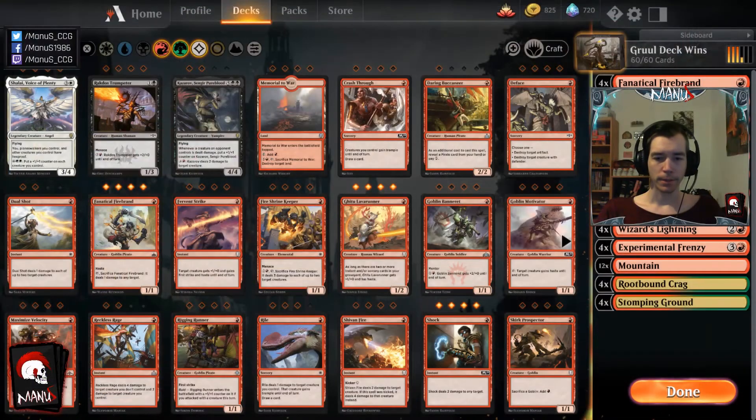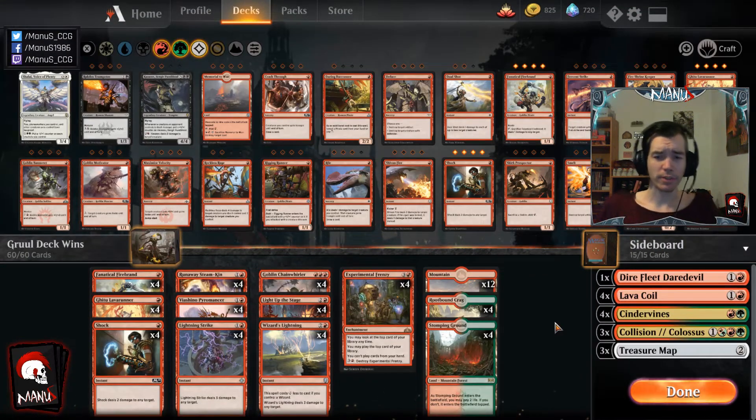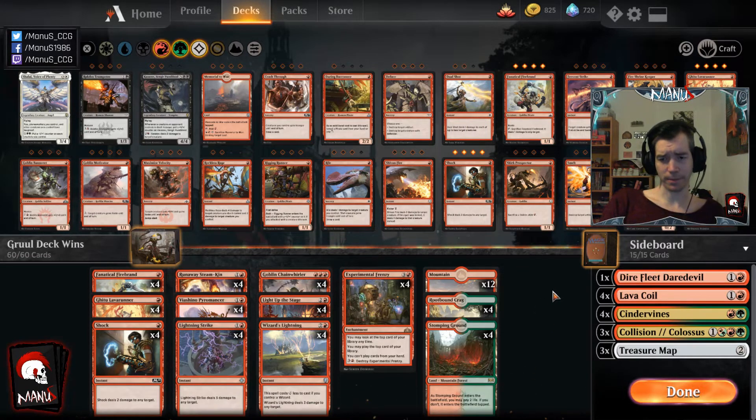So this is the deck list. The only change to the main deck I made is I cut the 21st land — a Mountain — and added the fourth Chainwhirler. I never quite felt that you need the 21st land, even though you have four Frenzy, because the deck has four Light Up the Stage which helps a lot with finding that fourth land.